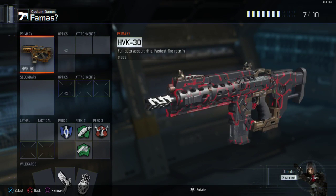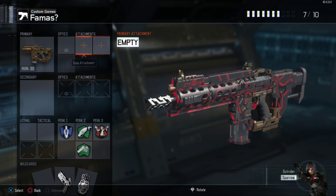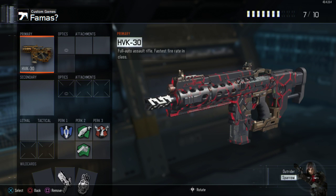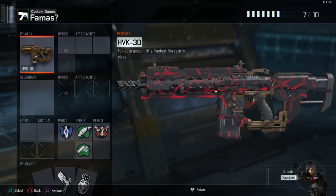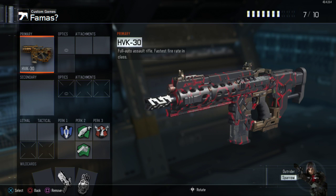Next we have the HVK-30 — I just call it the Havoc 30. You might say this doesn't look anything like the FAMAS, but like I said it doesn't have to look like it — it does a lot of the same stats though. Magazine size and everything. Feel-wise it's not really like the FAMAS from Black Ops 1 — and we're talking about the Black Ops 1 version where it wasn't burst fire and it was really fucking good, not the Modern Warfare 3 version. This reminds me a little bit of that. It has a very similar clip size and a similar feel to it.